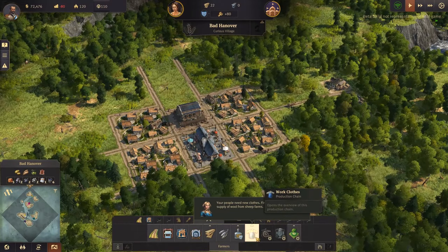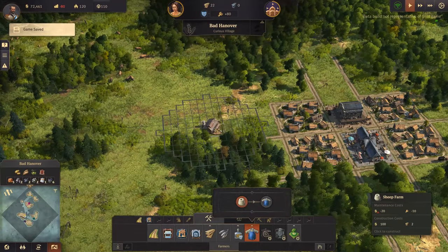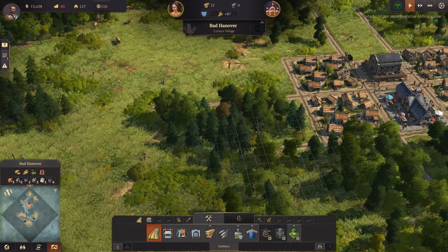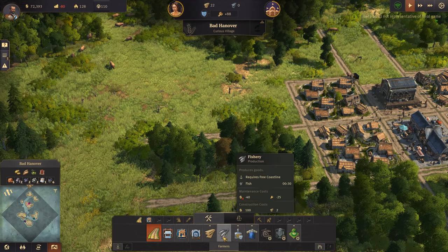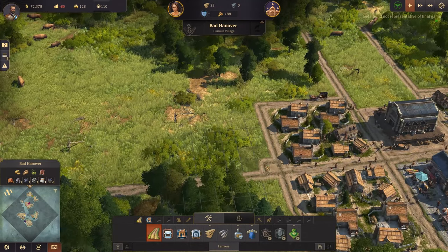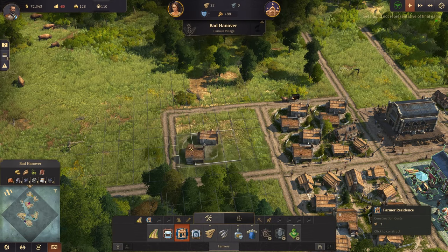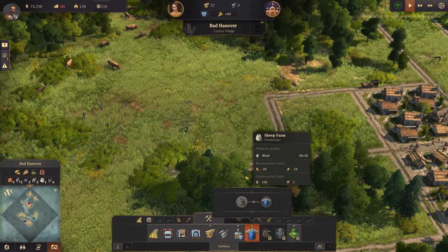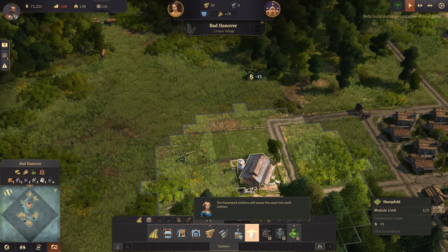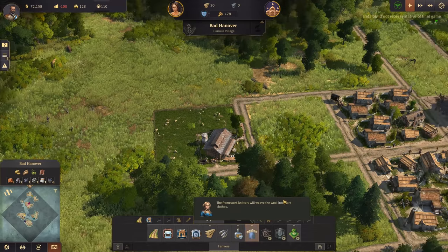People need new clothes - first you'll require a supply of wool from sheep farms. Let's pop the sheep farms out here and extend those roads a bit. Let's place the sheep farm here - we can only build three sheep folds. And then the framework knitters will weave the wool into work clothes.